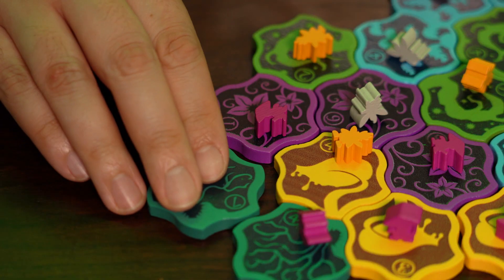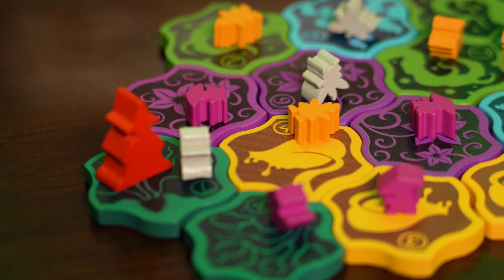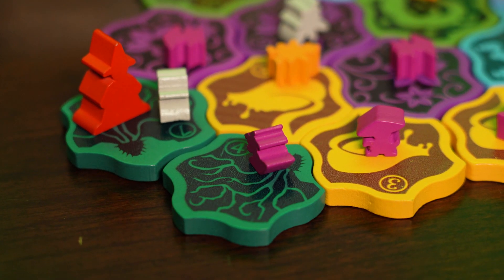The game is played in turns until all the plant tiles called patches have been drawn from the bag. On each player's turn, they will add a patch to the central garden following the tile placement rules. Then the player will choose to use the sprout power of the patch they just played, or the grow power of the patches touching it. Sprout powers are stronger, but they're limited to the tile that was just played.